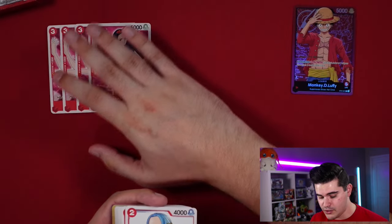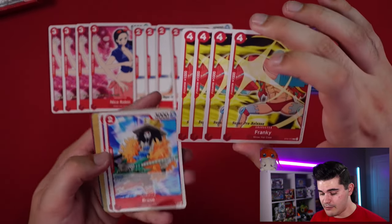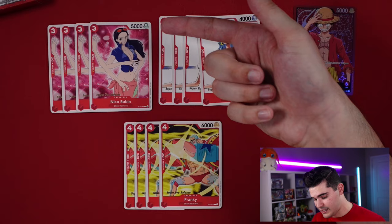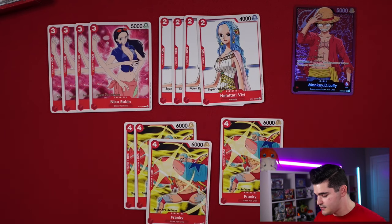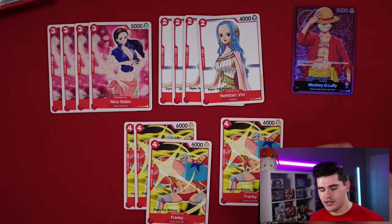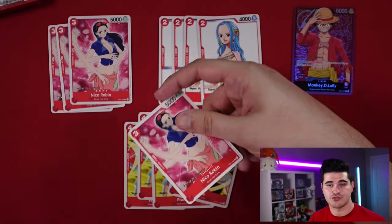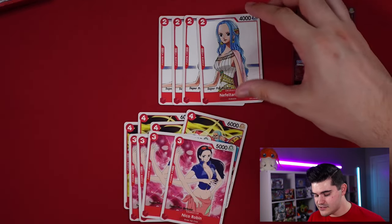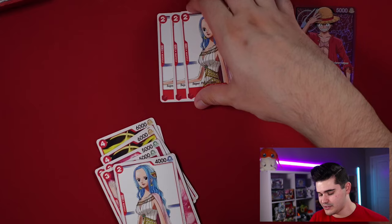The vanillas scale with their Don cost: 2-drop Vivi at 4,000, 3-drop Niko Robin at 5,000, and 4-drop Frankie at 6,000. Frankie is the best — one Don makes him 7,000, forcing two cards from your opponent to counter. Niko Robin doesn't require extra resources for poke damage. Vivi needs Don to do anything unless your opponent rests weak characters, which most non-green decks don't.